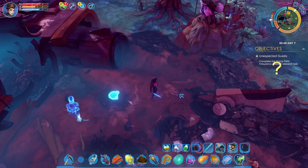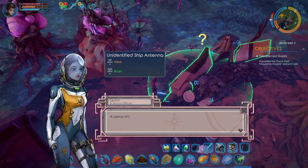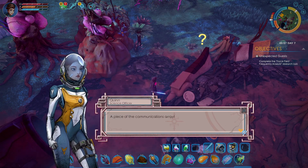We can actually just drop him because I need space to make — oh, hello. A piece of the communications array. There we go, there's the communications array that we needed. It works!